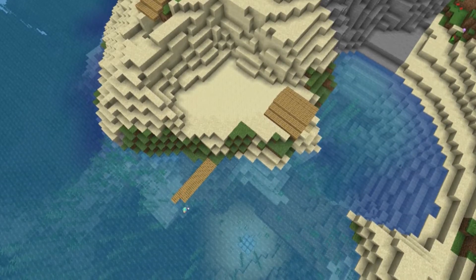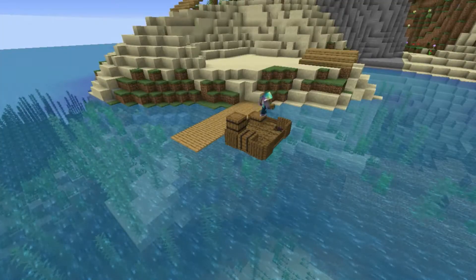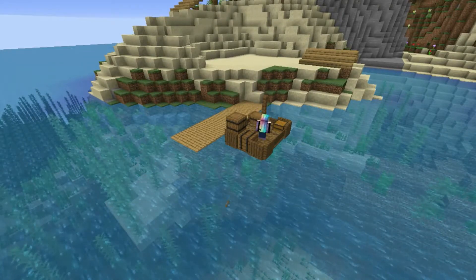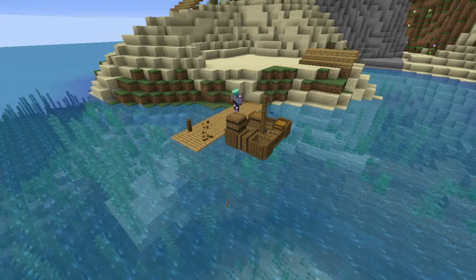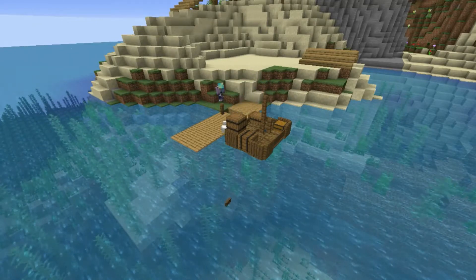We started working on making the docks out of oak planks and adding a few boats to them afterwards. For the boat design, I used extinguished campfires on top of spruce trapdoors, and used trapdoors around the sides along with spruce signs to create the walls. After, I added barrels and chests along with some fences on top for some detail. I then buried a chicken with a lead attached to it underground, and attached the lead to a fence post to create a sort of effect like it's tied to the fence post on the dock.